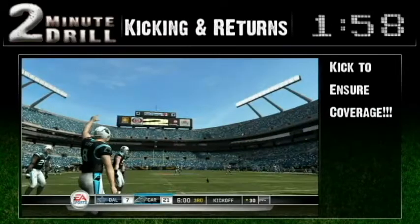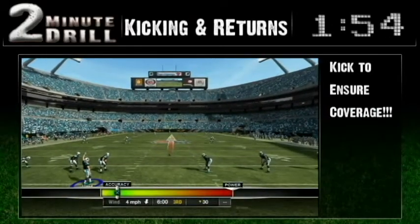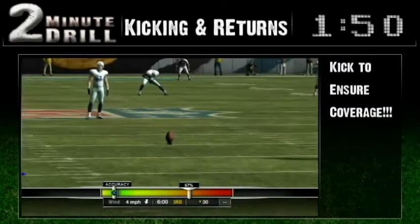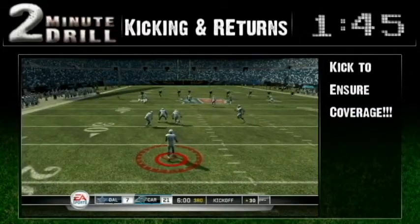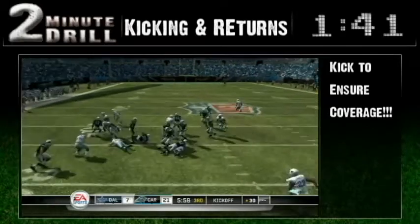We're kicking off with kickoffs, because special teams are important. Remember to tackle and contain every time you've kicked to a speedy return man. Whenever the return man is a threat to go the distance, make sure you kick high to put your coverage team in the best position to make a tackle. This high short kick to Felix Jones gives him no place to go, and the coverage makes a short tackle.